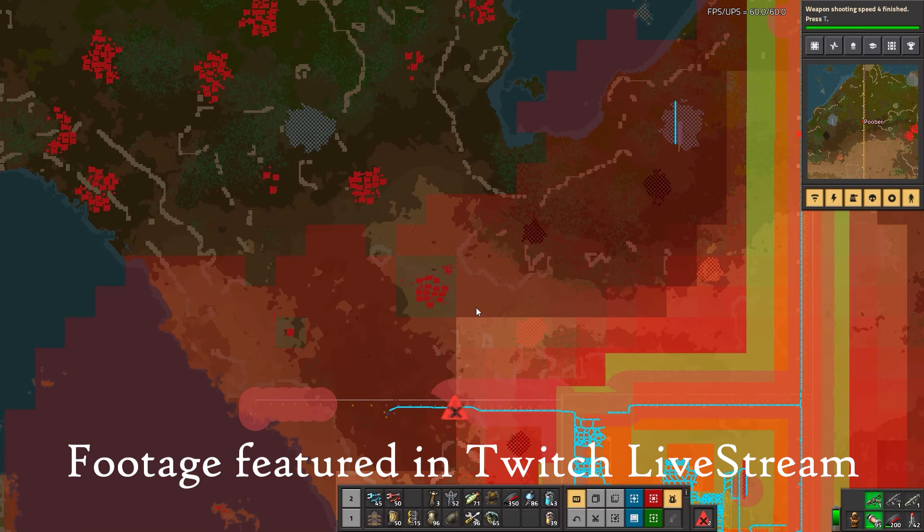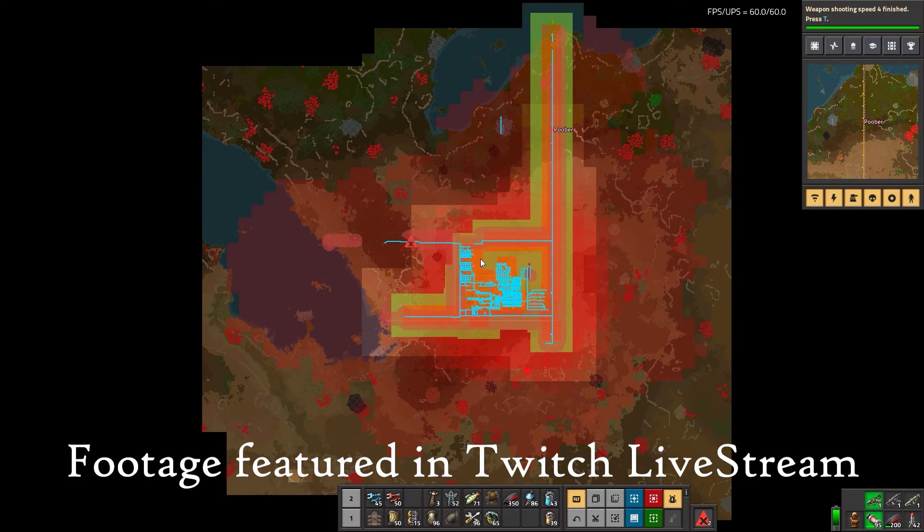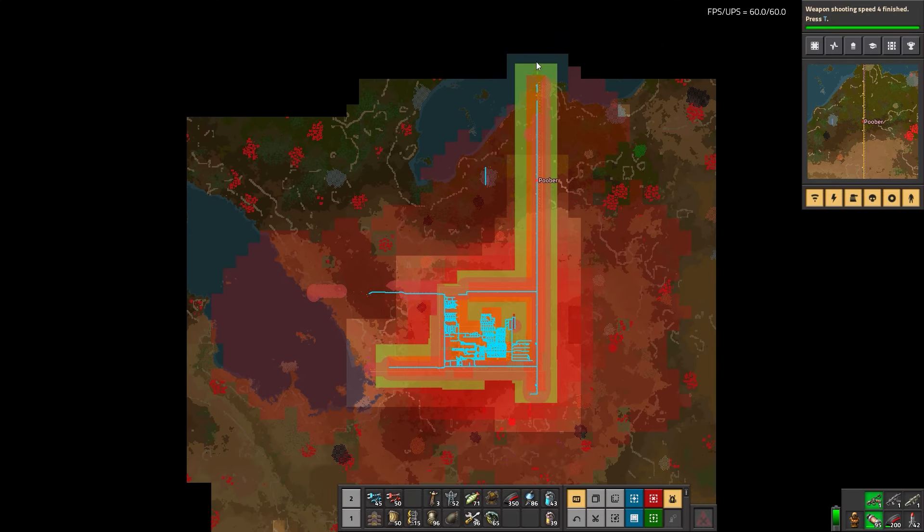We'll have to secure this side which will be significantly easier. Look at the distance we just secured — it's like three times the width of my current base. I'm gonna go recollect myself, grab tons more belt, and then start putting down miners over here for iron. Then go take out that little guy there that might grow into a base.